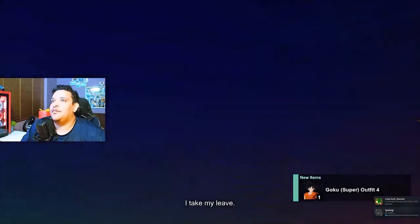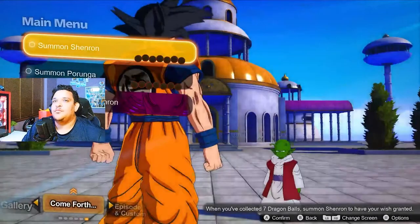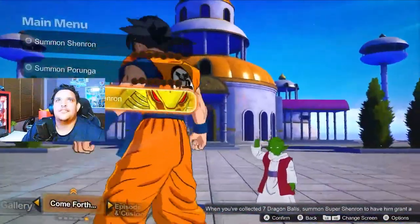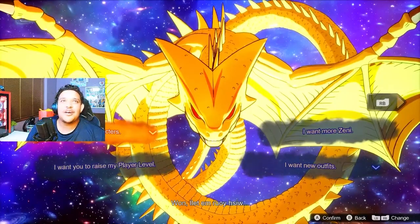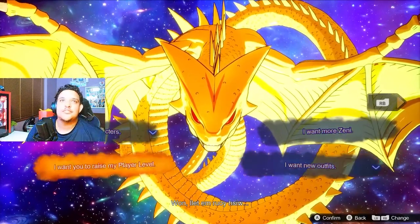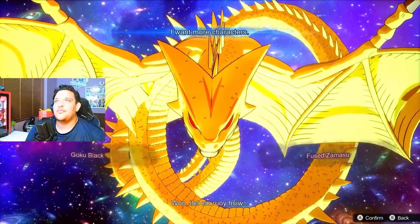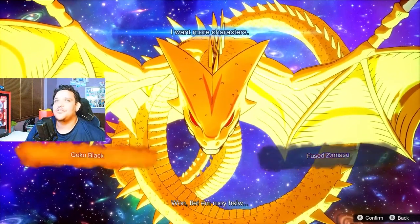Goku Super Outfit 4 unlocked — okay, bet. Don't know what that looks like yet. Let's go back and summon the big boy — Super Shenron — see what we get. I want more characters, more money, new outfits. What do we got? Goku Black! Fused or Master Goku Black — it is, gotta get it.